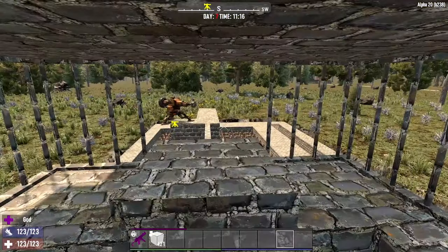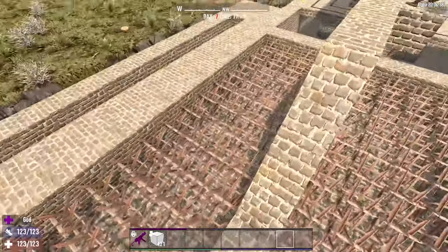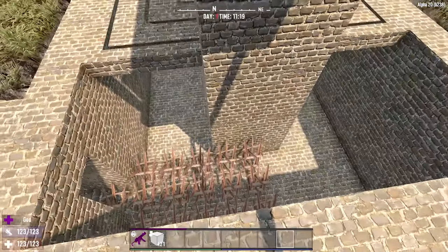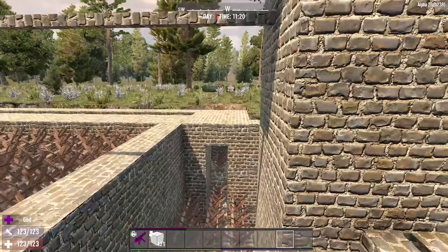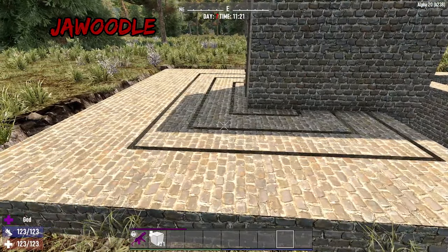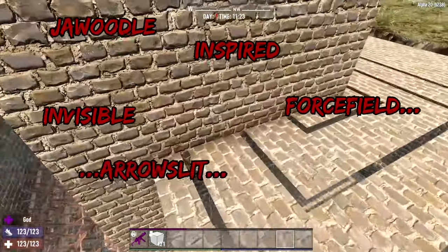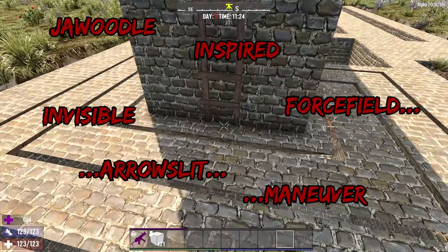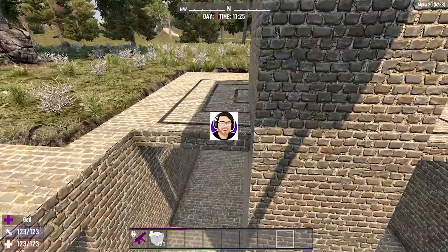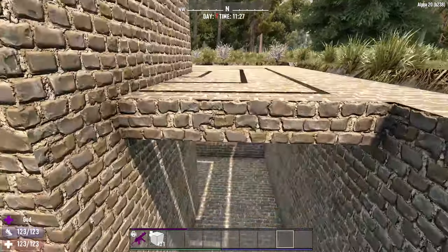I would like to present you with what I think is the greatest melee base I have ever encountered. Here we have a little path where the zombies have to walk across, there's a big pit here where the zombies fall inside and get wrecked. We are using the Jawoodle-inspired invisible force field arrow slit maneuver as I like to call it. I'll put a link in the description to Jawoodle's video where he fully explains the arrow slit method.